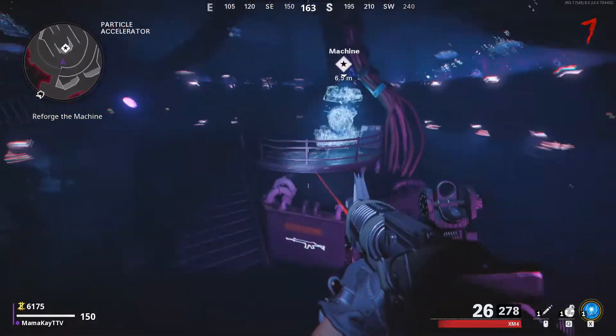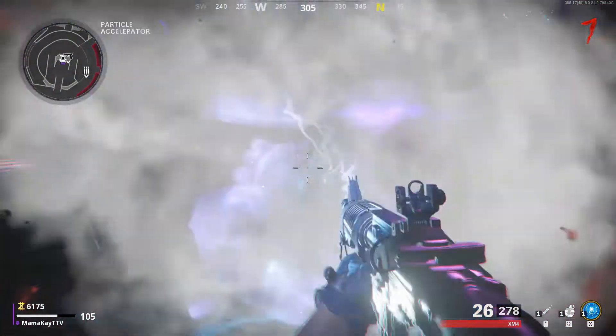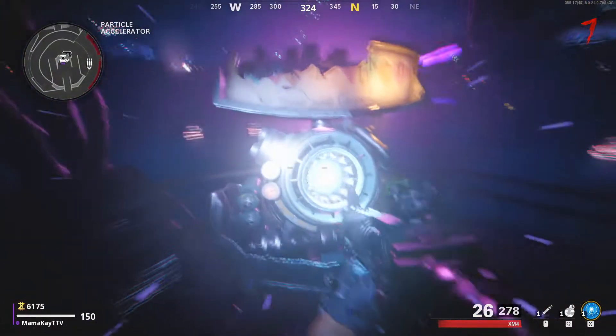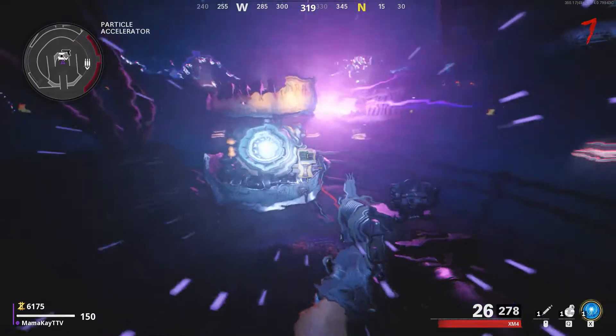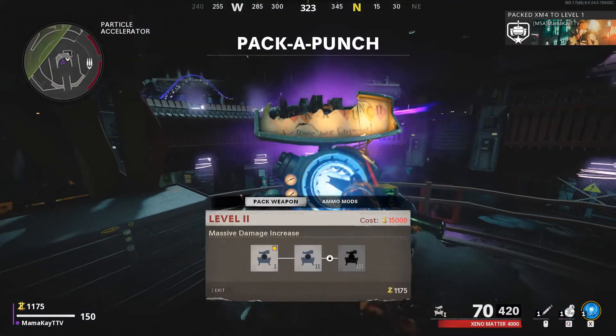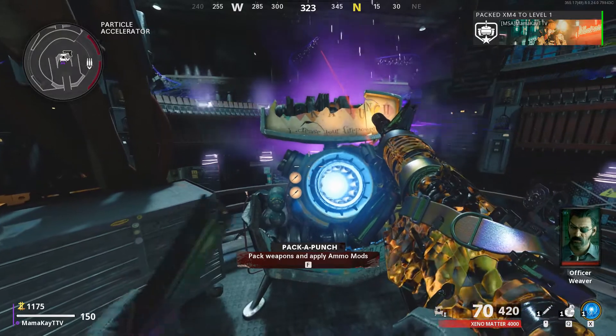I did this on level 7 — you can do it sooner, but I wanted to be able to Pack-a-Punch right after I built my machine. It is important to build that machine before you get kicked out, so pay attention to your time. It's going to transport you back, and now you have the opportunity to use Pack-a-Punch. The first level is 5,000 points — and there you have it, your gun is now Pack-a-Punch.